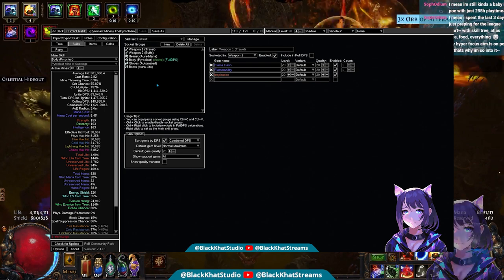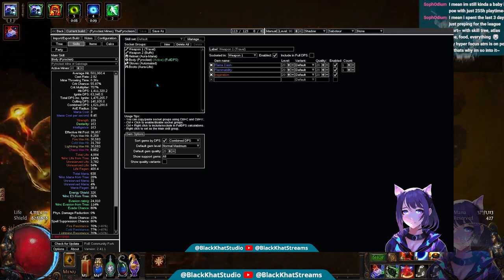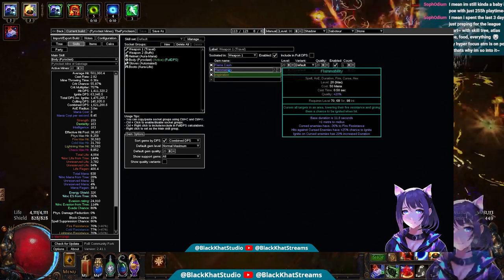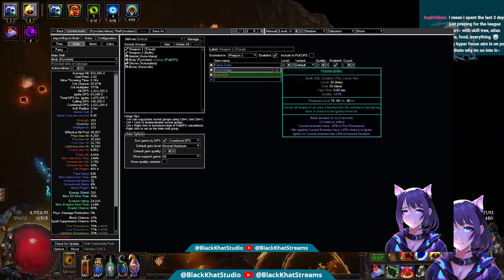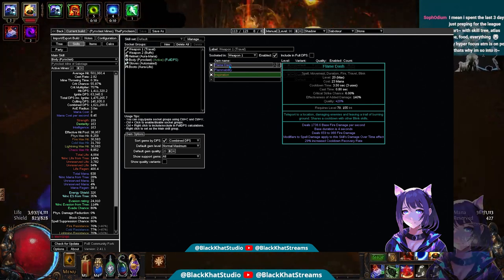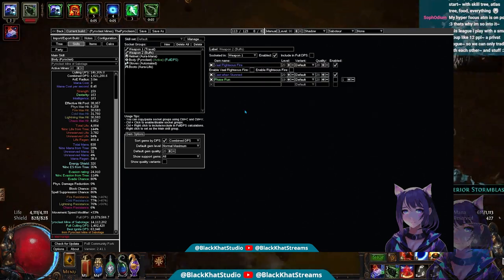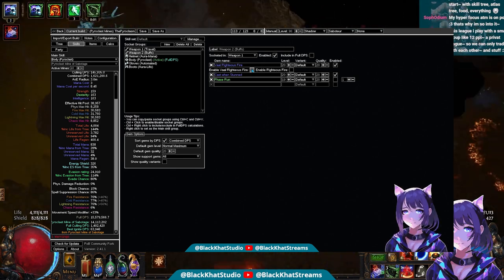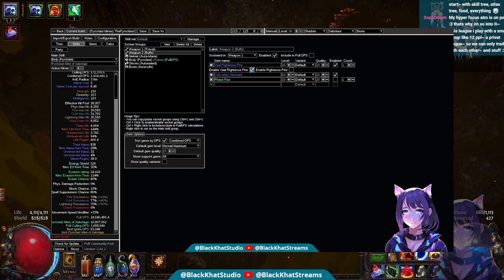Now we have our gem links. In our first or second weapon — they're interchangeable — we have Flame Dash and Pom Mobility with Inspiration. Pom Mobility is picked over Elemental Weakness as it provides a bit of extra damage and the ignite chance is important for proccing certain things in the build. Flame Dash is picked over Dash as it goes a little farther and tends to cool down better. For our second weapon, we have our buff setup — we have Righteous Fire here. On the Uber build we're currently at 15.5 million DPS; with it turned on we get to 18.5 million. Pretty good.